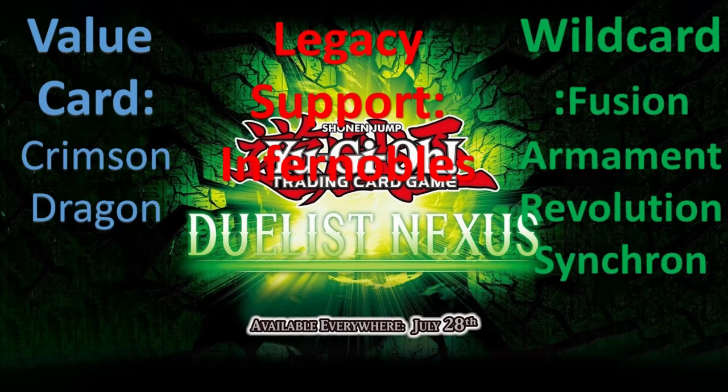We have our wild cards: Fusion Armament and Revolution Synchron. Let's talk about Fusion Armament first. Fusion Armament is very interesting. We do have another Fusion card — Fusion Deployment, I believe — which allows you to special summon a Fusion Material Monster from your deck, but it locks you to Fusion Summoning for the rest of the turn. The difference with Fusion Armament is that it does the same thing, but you're not locked into fusions for the rest of the turn.